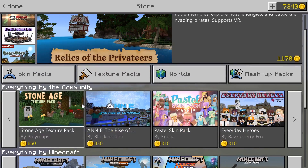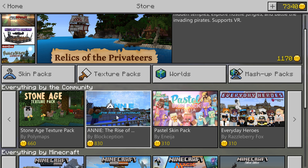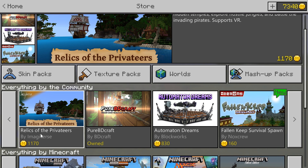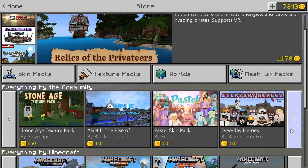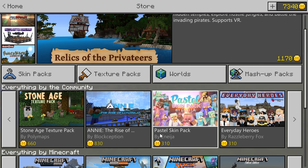Another cool thing is that there is community content inside of this. You can see that underneath some of these thumbnails it says that these have been made by various people — like Imaginiverse, BD Craft, Blockworks, Knox Crew, Imaginiverse Anija. Anija is actually the person who made my 100,000 subscriber poster, so I absolutely love her.